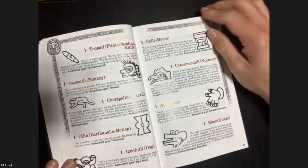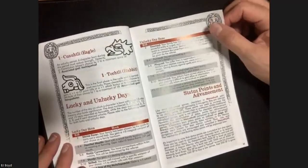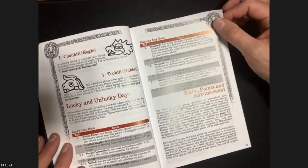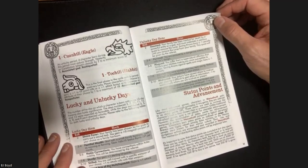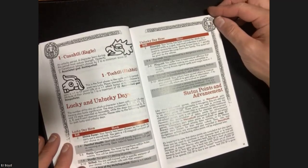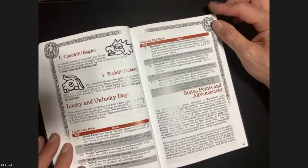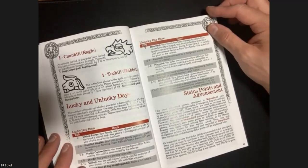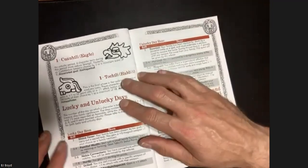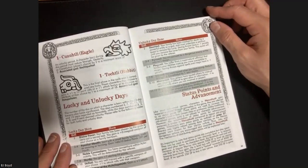Page 14 is interesting - Status Points and Advancement. That's something they do a little differently. There's no money as such - in traditional D&D your XP is primarily derived from treasure. Here you don't get XP, you get SP - Status Points. The rewards for defeating enemies or accomplishing objectives translate into status points. You can bank those to level up, or use them as currency to acquire land, equipment, followers, and things like that.